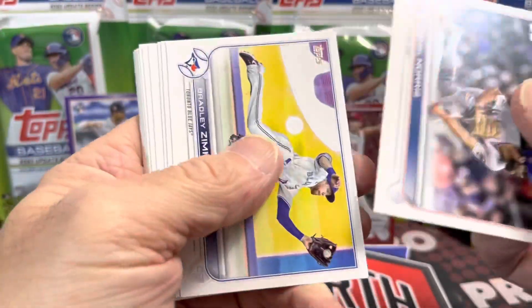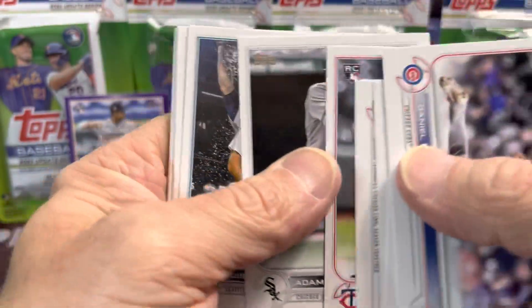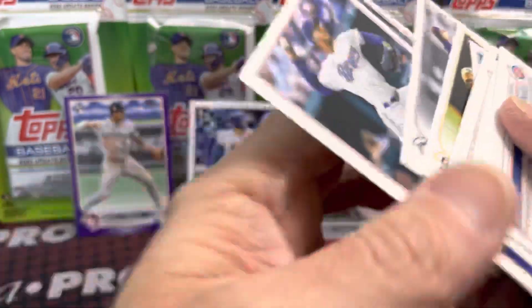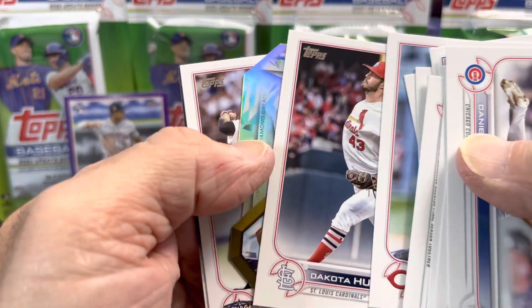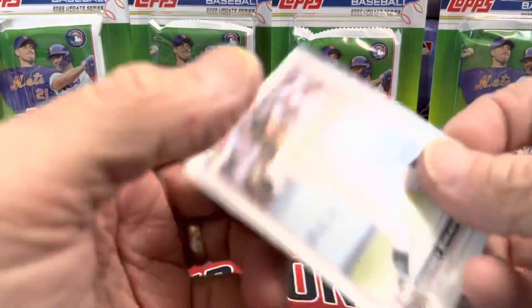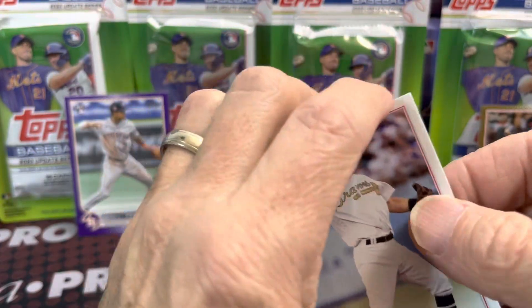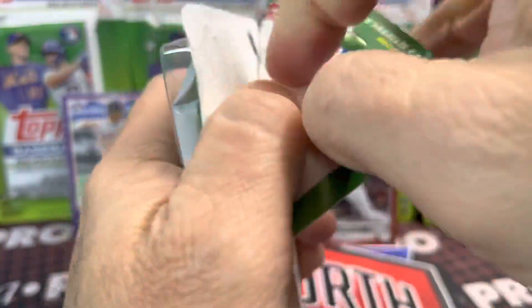Did get a couple of cards back from grading — got a Bobby Witt base numbered to 9, and Bobby Witt base graded at 9.5 with SGC. And then a Julio Rodriguez numbered to 2, graded at 9.5 as well — that was also a base. And then I got a Julio Rodriguez 1987 Topps that was a 10, but all SGCs. So those are all up on my eBay store too.